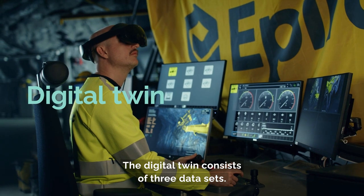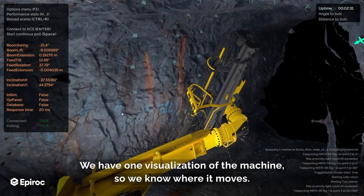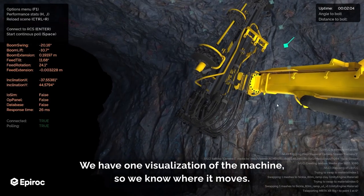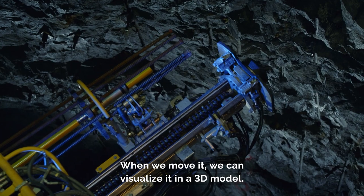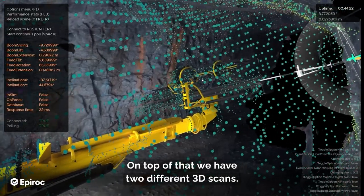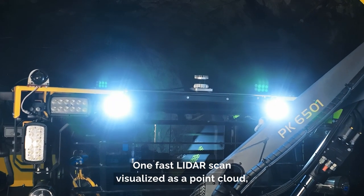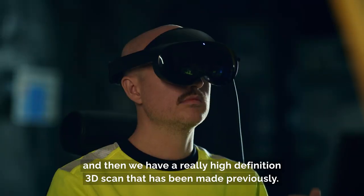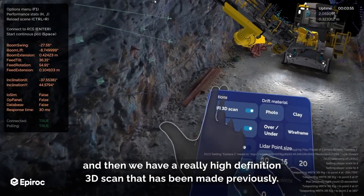The digital twin consists of three data sets. We have one visualization of the machine so we know where it moves — when we move it we can visualize it in a 3D model. On top of that we have two different 3D scans: one fast LiDAR scan visualized as a point cloud, and then a really high definition 3D scan that has been made previously.